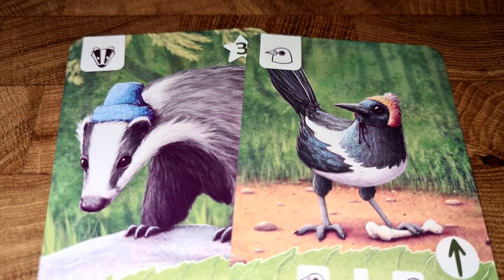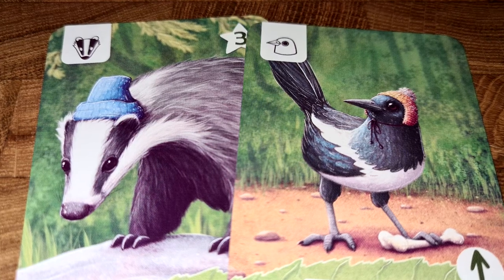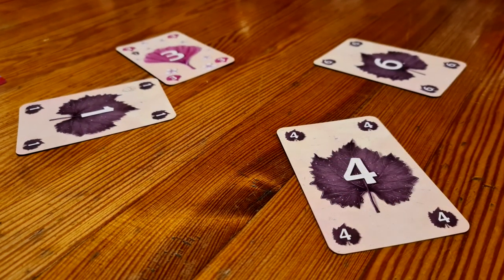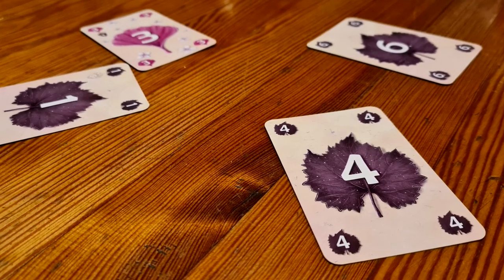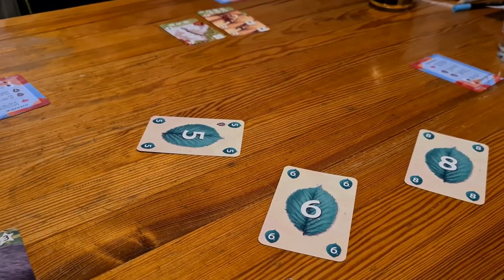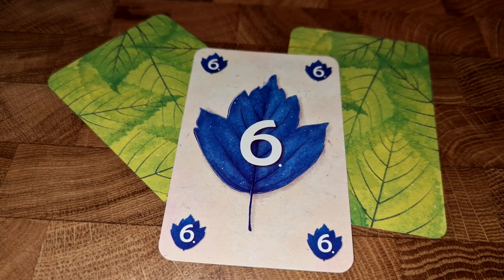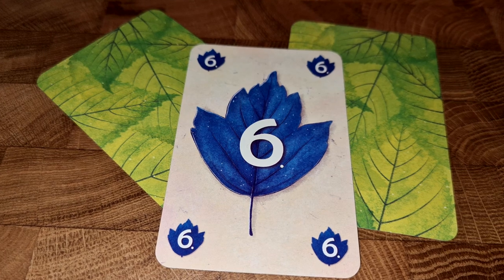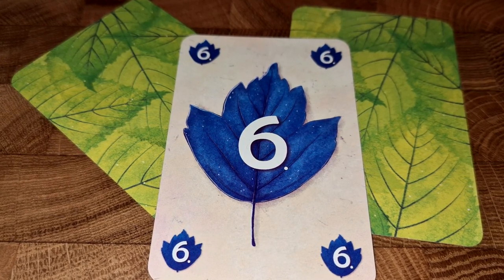One thing that really attracted me to Tricky Badger was the artwork, and the cards certainly don't disappoint — all on the cards that you're trying to win. When it comes to the leaves, they're different shapes as well as colours, just in case that's going to be helping you for colour blindness. So they're nice and easy to tell apart. So straight away, someone's played a blue — we know we're following that suit and we've got to try and play a blue card from our hand if we've got one.